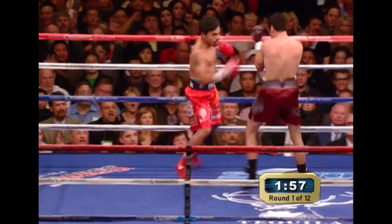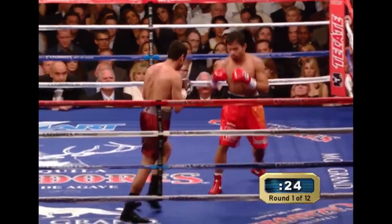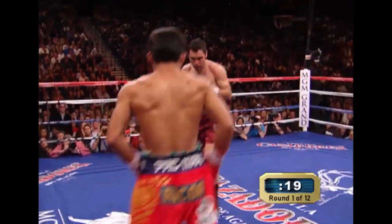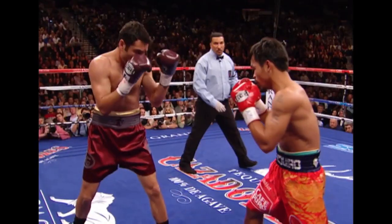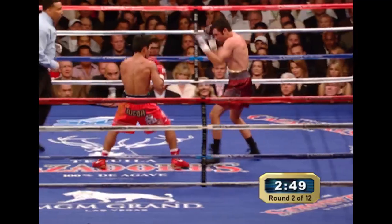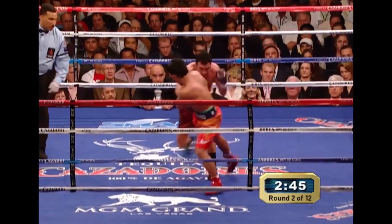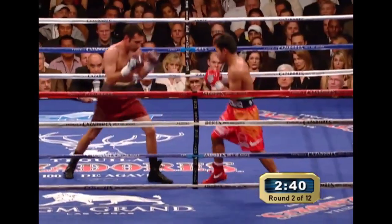Manny caught him. And there's Pacquiao darting back out of trouble and then into the punching range. His speed has probably been a little bit of a surprise for Oscar so far. Here is Pacquiao on the right side of your screen, and he gets off by hitting Oscar. Oscar De La Hoya looks tight in the opening round. Manny nails him with the right hand.